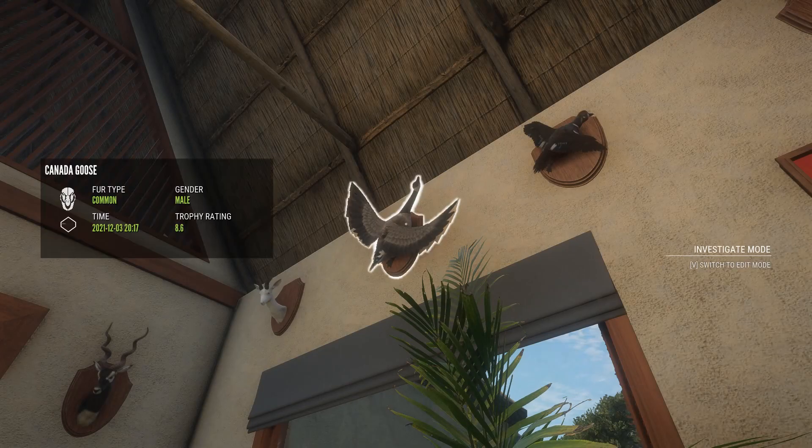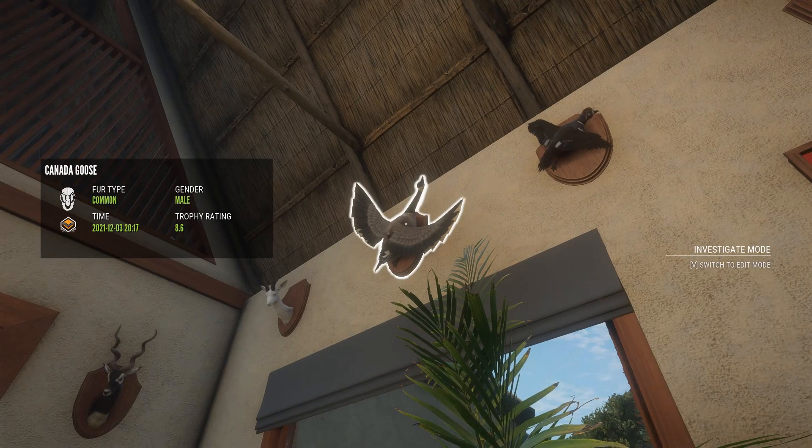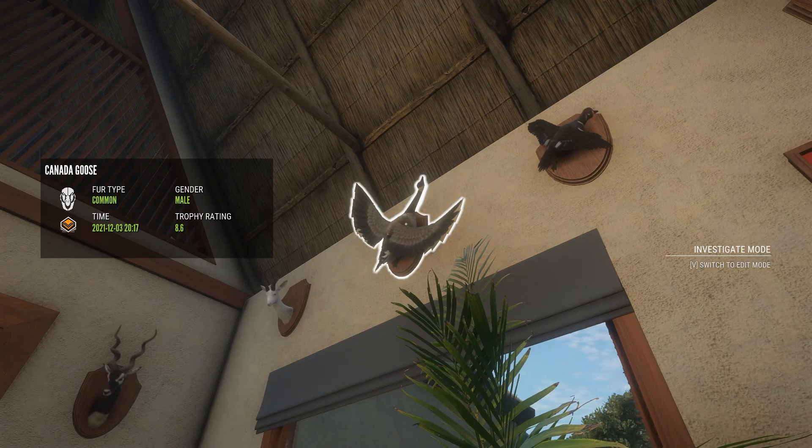And here he is in the Trophy Lodge — our 8.6 Starman Goose. And honestly, I'm just happy he didn't troll. He's not much over Diamond, but I'll definitely take it.